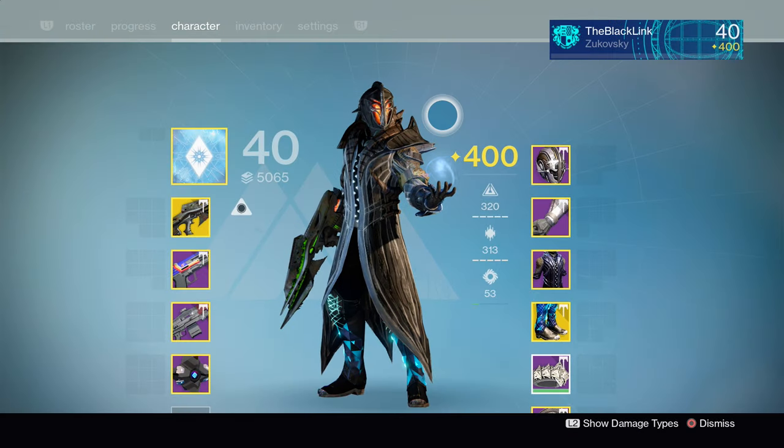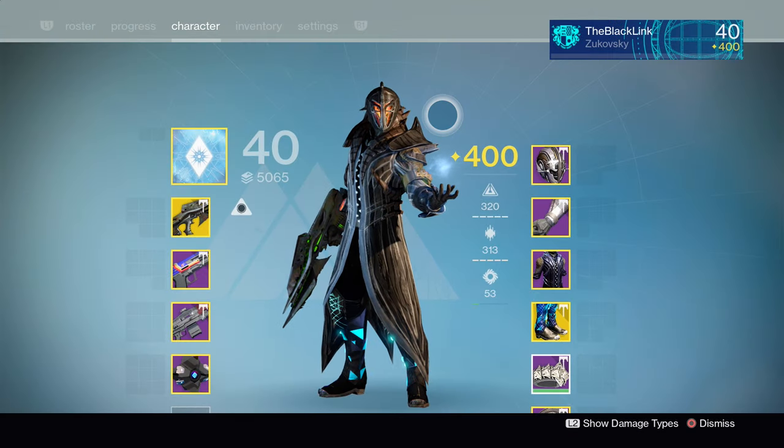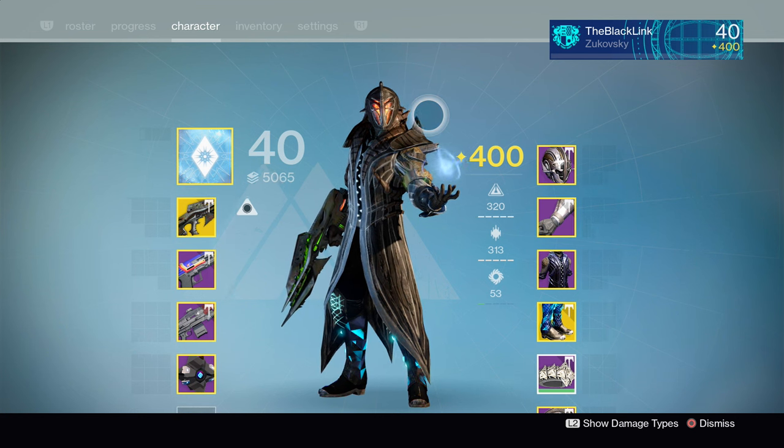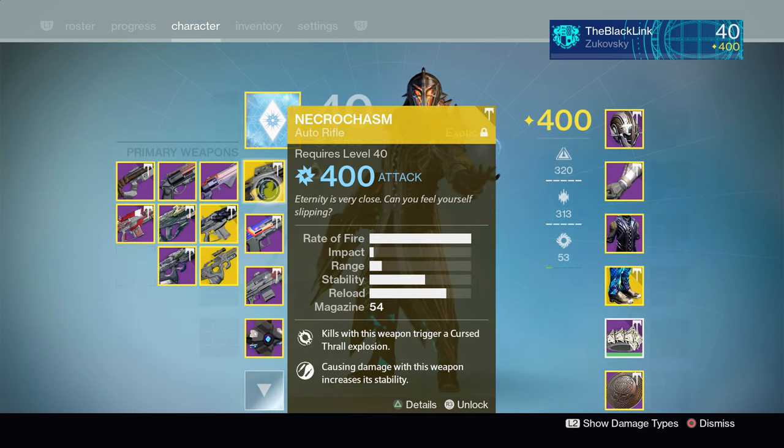Hey, what's going on Guardians, TBL here, back with the full guide for how you can get your hands on the Year 3 exotic auto rifle, the Necrochasm. This gun is back in a big way and it's way more accessible than it's ever been.